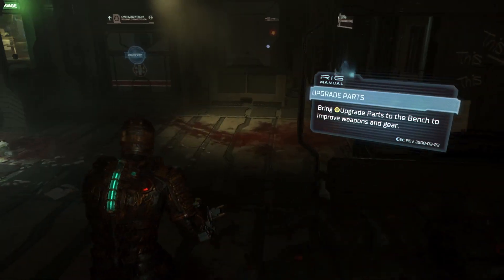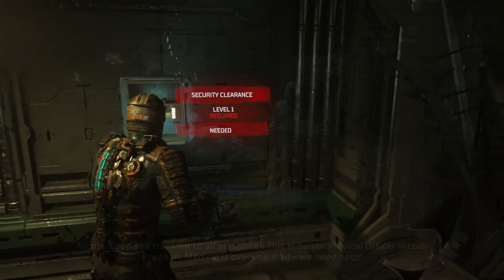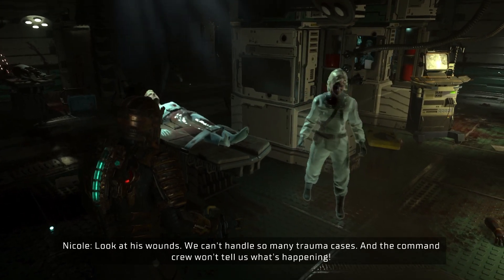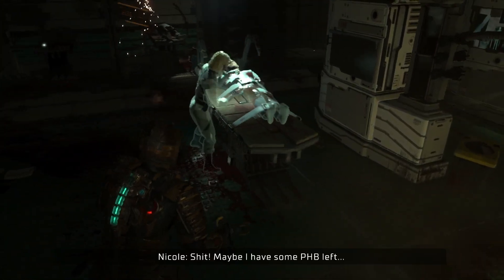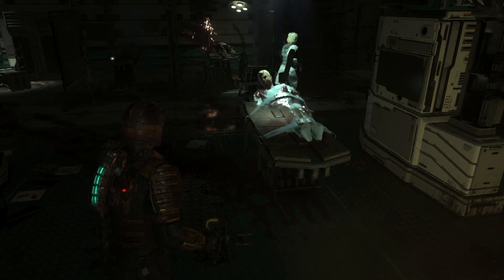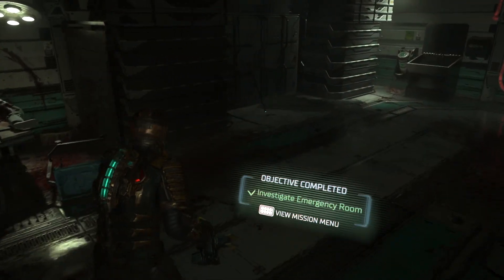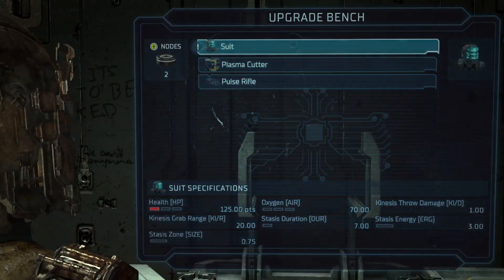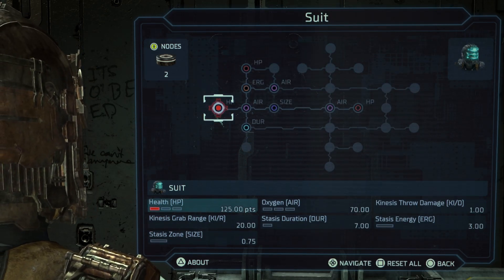Moving on to new additions, there are several worth mentioning. The first two come in the form of Sidequests and Security Clearance. Players will encounter sidequests as they continue their main adventure through the Ishimura, as well as come across Security Clearance upgrades. These elements help to encourage exploration, providing suitable narrative or item-based rewards for players willing to put in the extra time. Most importantly, these do not egregiously affect the main campaign, allowing players to focus on that if they so wish. The last addition to mention is weapon upgrades, which players can use at weapon benches to beef up Isaac's engineering arsenal.